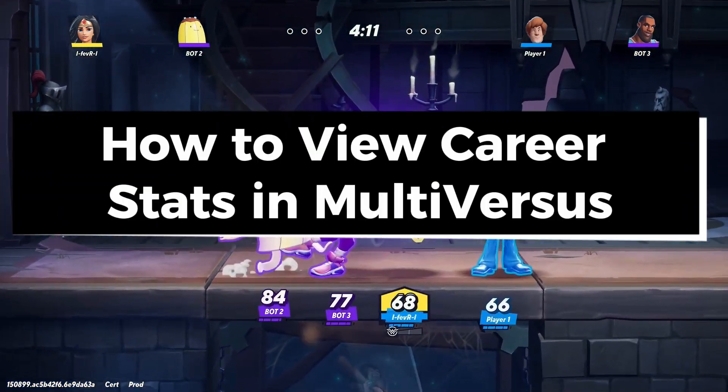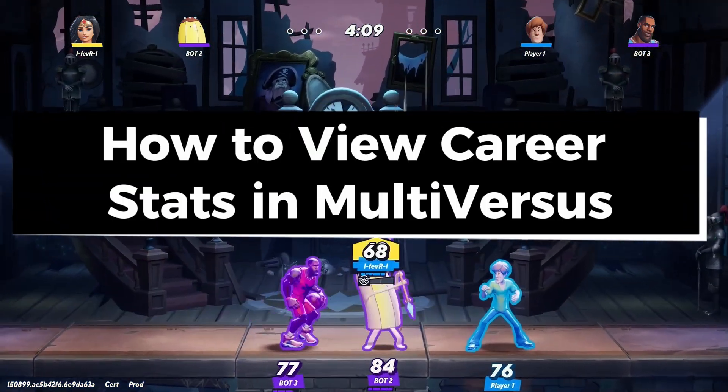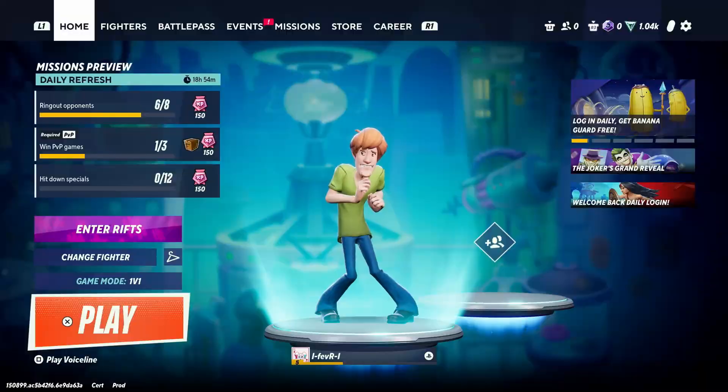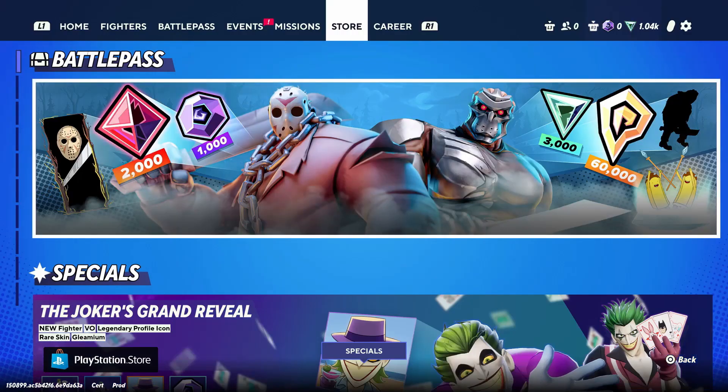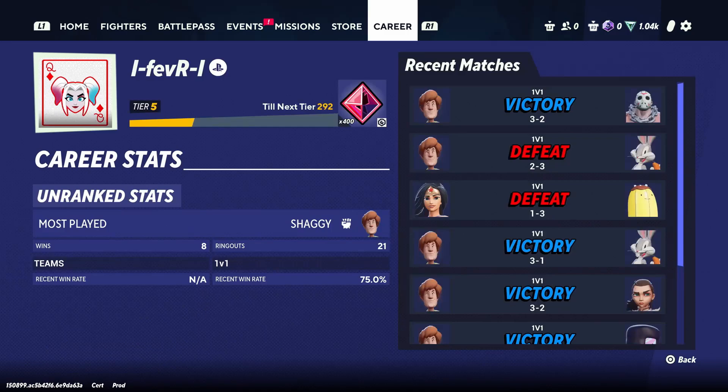In this guide I'll show you how to view your career stats and match history in Multiversus. All you need to do is scroll over at the top, and once you're at the end past the store, this is where you're going to see your career stats and recent matches.